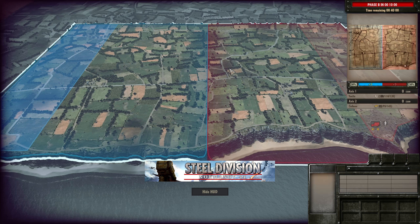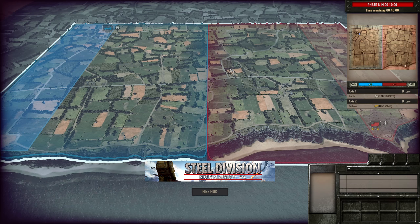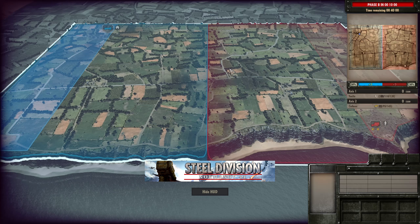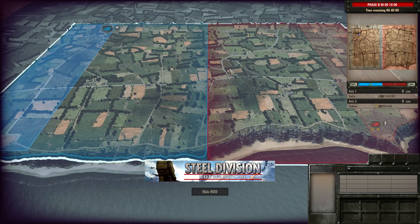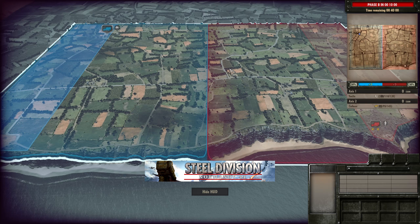Hello guys and welcome to a new Steel Division video, today by me Vulcan. Today I have for you Yujin vs Corbo in the semi-final of the 4th Asia-Pacific tournament. We are going to be seeing Pointe du Hoc, and Yujin is using his 716th while Corbo is using his 3rd Fallschirmjäger. Definitely an interesting one today.